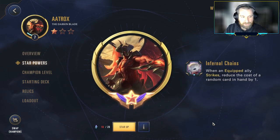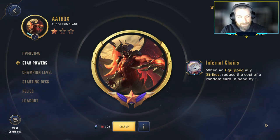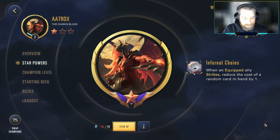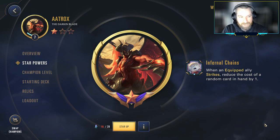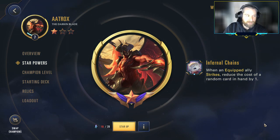To get you familiar with our Aatrox: the 1 star power, when an equipped ally strikes, you reduce the cost of a random card in your hand by 1. Lots of strike tie-ins, lots of equipment, and darkened tie-ins in this deck list. This is our main way of getting Aatrox on the board. Typically you're not able to play 6-cost champions in Path of Champions because it's too slow, but the Infernal Chains allow us to cheat him into play a little bit faster.